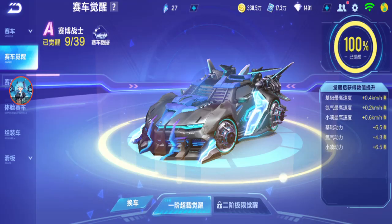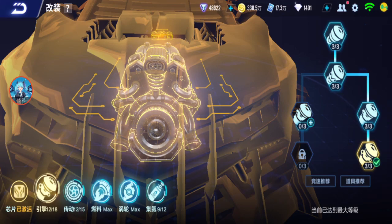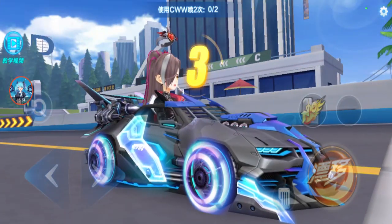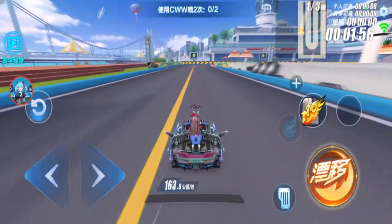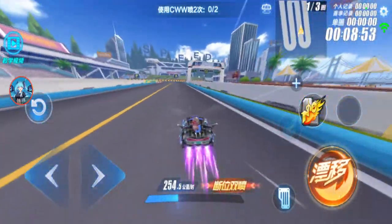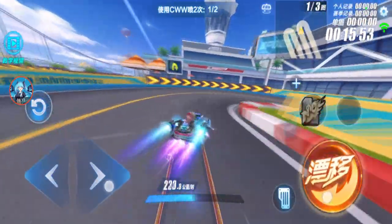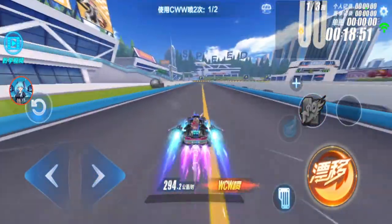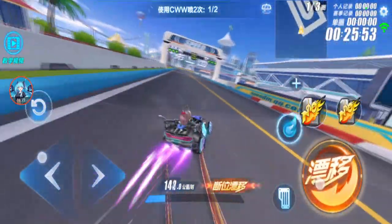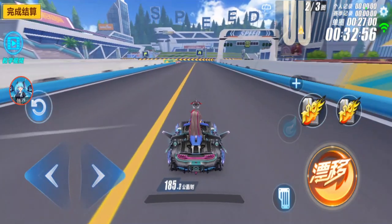Next we'll test Cyber Warrior — already fully awakened and full modded. Modding is right, left, left, left. Normal speed is 209.2 — yeah, it's an item car so that makes sense. Double boost 254.5, CWW 312.3, WCW 294.2. Don't underestimate Cyber Warrior. WCWW 316.8 — this top speed is really good, but a lot of people don't use Cyber Warrior.